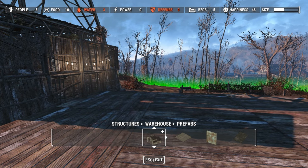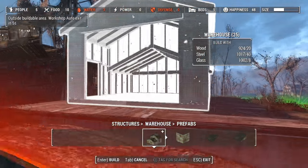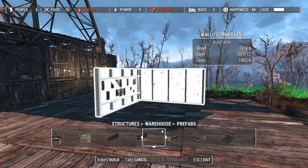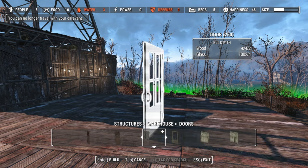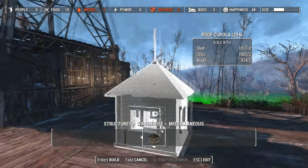There's new warehouse stuff — interesting. Look at these prefabs, that's fabulous. It's got a roof and these are doors. Nice little warehouse stuff you can make.